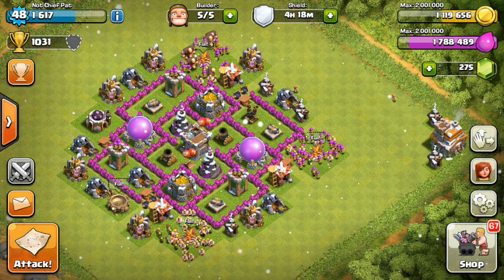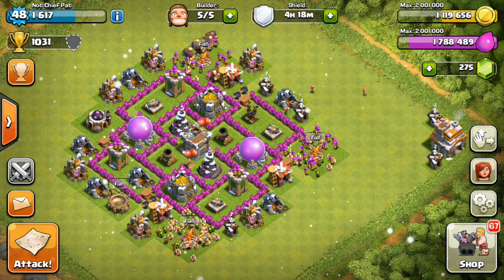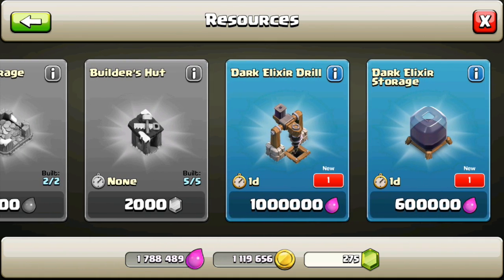Hey guys, what's up, it's Patrick here bringing you the next episode of my let's play Clash of Clans series. We finally finished our upgrade to Town Hall 7 and we have a lot of stuff to build. This is one of the biggest jumps in the game — you get a lot of new content including a new dark elixir drill which they just added with the new update.